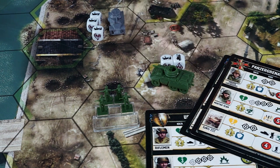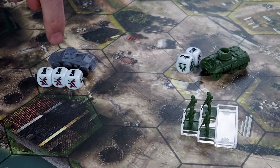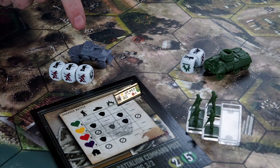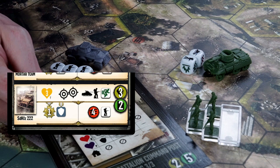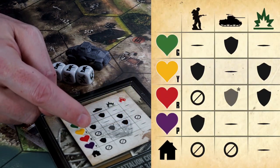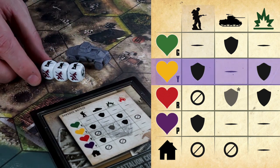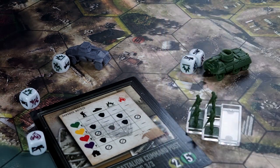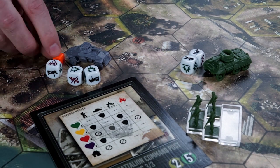Unless otherwise specified, a unit must place all its damage on a single target. Once all damage has been assigned, players go through each defending unit and roll any defense dice according to the defense matrix found on the back of each player's building board. In this example, the 2-2-2 armored car, which is a light vehicle as indicated on its building board with a yellow heart, is resistant to anti infantry damage and HE damage. Thus, he will roll all three anti infantry dice that were assigned to him as defense rolls. Any green or black symbols is a successful block, and any red symbols cuts through and does one point of damage to the 2-2-2.